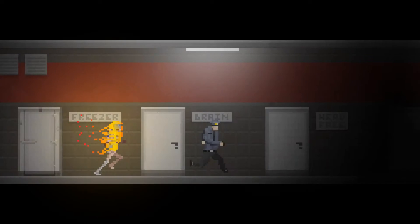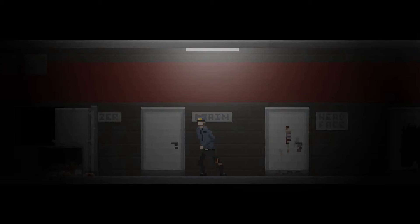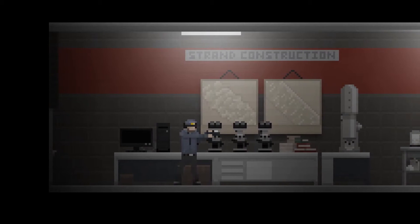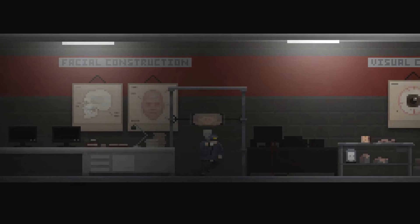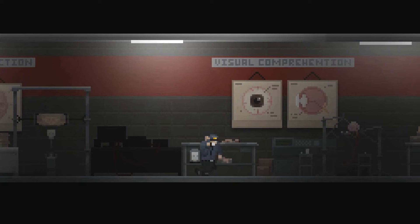However, the path forward won't always be easy as you are not alone. When an enemy is nearby, the best thing to do is hide. If you are eventually spotted, beware — enemies are relentless. You can choose to fight back, though resources are very scarce, meaning you won't be able to survive for long if your plan is to fight. Enemies patrol in random locations, meaning you always need to be careful.